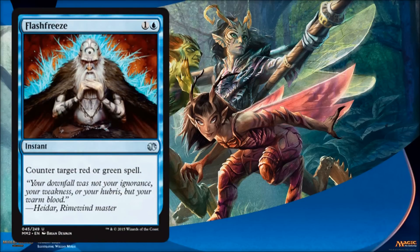Flash Freeze — as I mentioned in the white set review, we see some of these color-hosing cards from the past come back. Much like what they did in Dragons of Tarkir with aggressively costed color hosers, this was the original cycle of aggressively costed color hosers. Obviously this is going to start in your sideboard, but if you're playing against red or green, it's very valuable. Some of these do make it into Modern sideboards. This one's good for hosing burn decks and really aggressive red decks, as well as some green strategies like Infect.